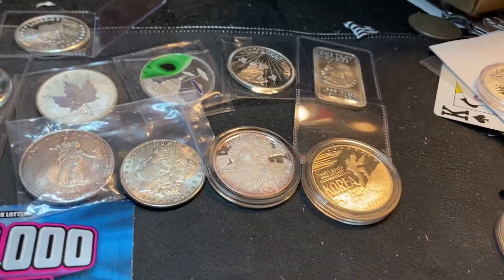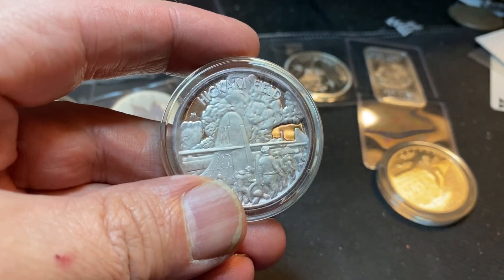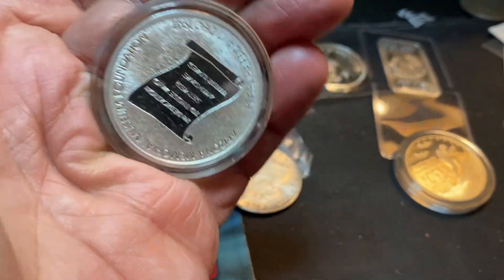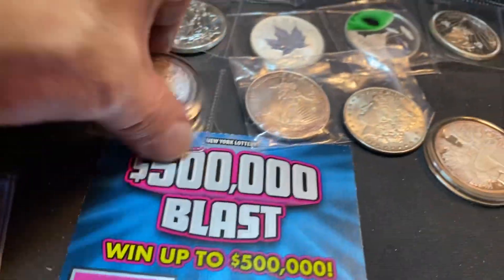We also have a Korea commemorative, a Hickam Field from Pearl Harbor, a beautiful Morgan, a walker round, and another Pearl Harbor commemorative — any of those are five-dollar choice prizes.